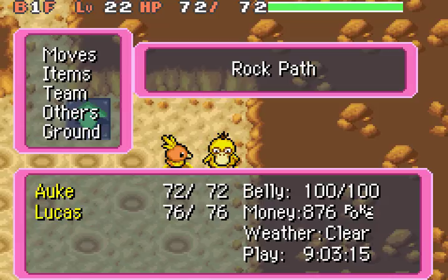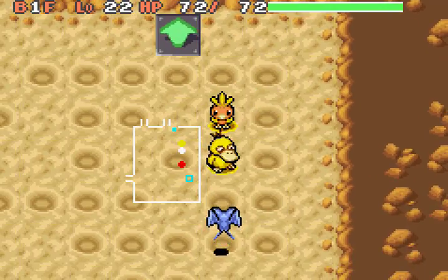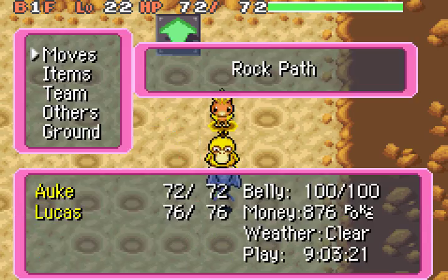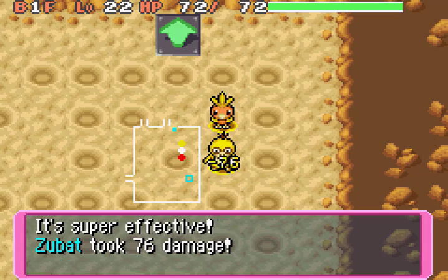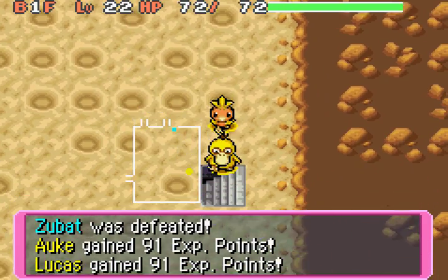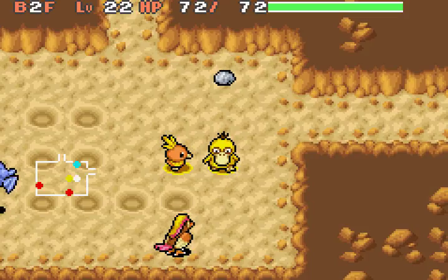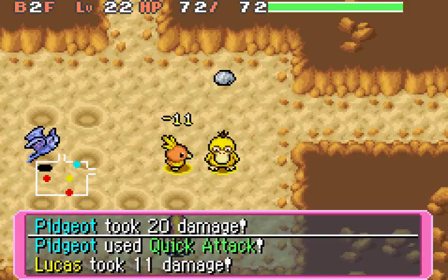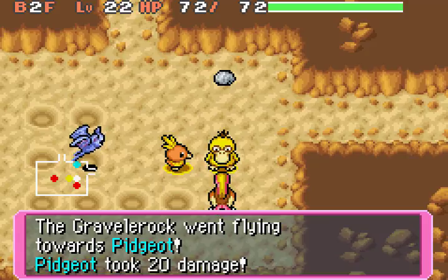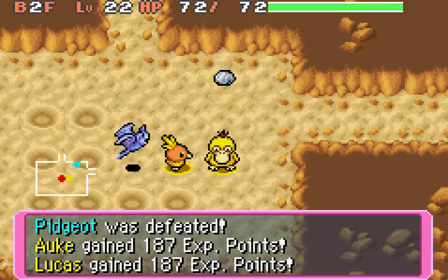Let's see. Ooh, a Zubat. It's the same music as in the Makuhita Dojo — it sounds strange. P-Jot, hello. Stop using distance attacks. Get over here so I can beat you with a Brick Break and get a lot of EXP.